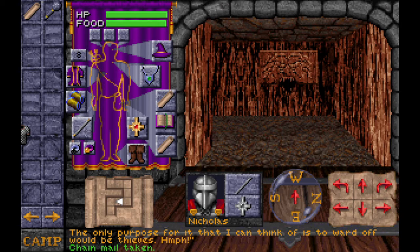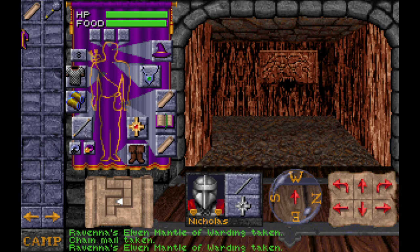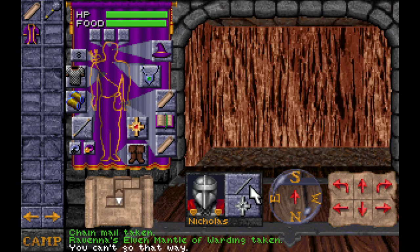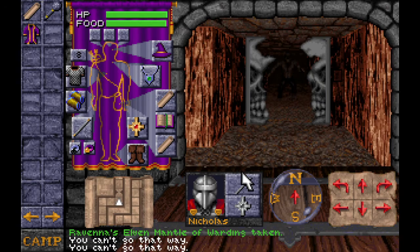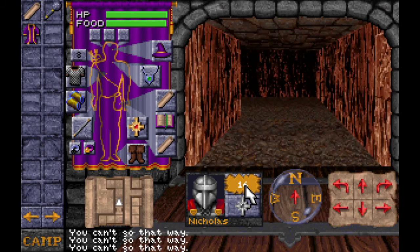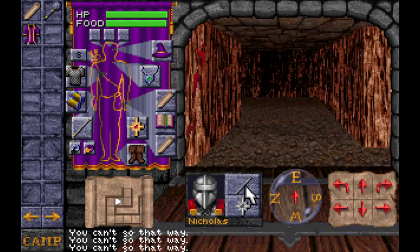We got some armor. Is it better than — oh, negative three. I'll wear that for now. You don't scare me. Maybe the other enemy in this level might scare me. I think there's like two types of enemies in each level. And they seem to be pretty easy to kill, so that's good.